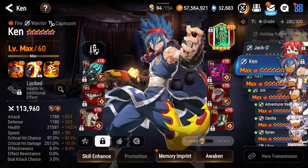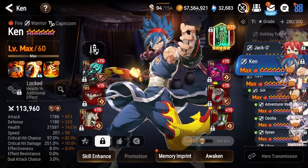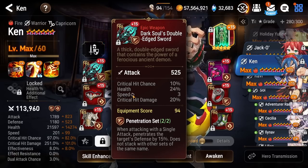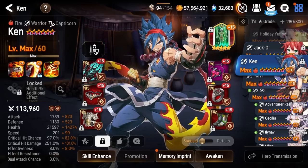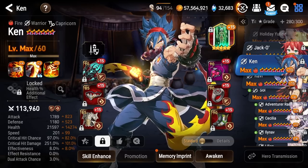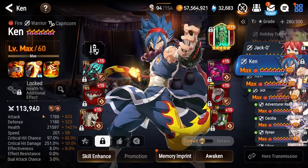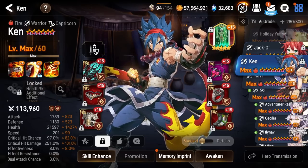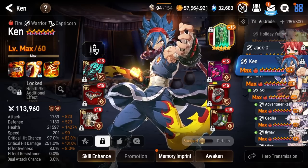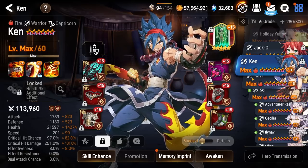Speaking of HP scaling bruisers, we got Ken. Now, Ken's actually geared for PvE. He's on a few I-90 pieces that I just don't have anyone else to put on right now. He's fantastic in Nightmare Raid, fantastic in Ancient Inheritance — just an overall very solid unit for PvE. You can also use him in various hunts like Wyvern one-shots, because he does ignore res with his defense breaks. Currently he's geared for Ancient Inheritance.